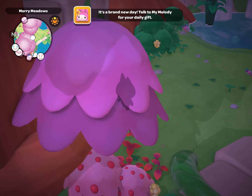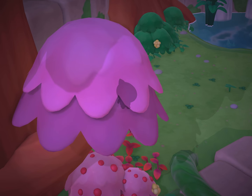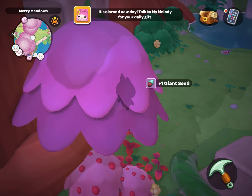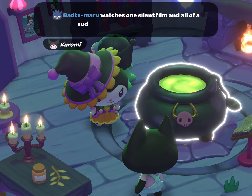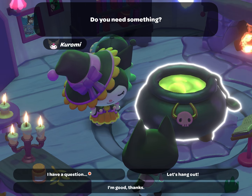Hello everyone! Here is where to find the fourth giant seed and where to plant it in Hello Kitty Island Adventure. Once you've collected the giant seed from this area in the Merry Meadow, you will want to take Karomi as your companion or use a thermal potion.